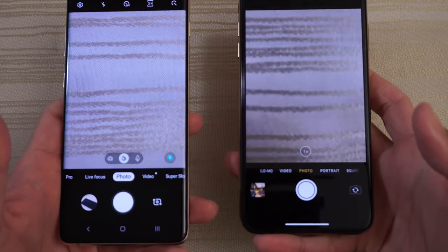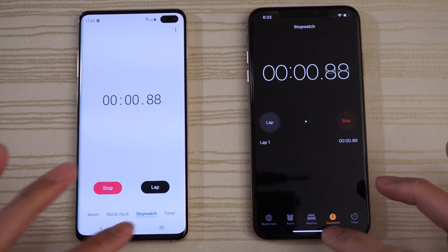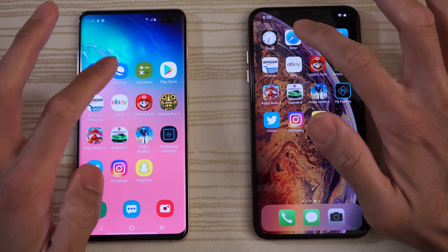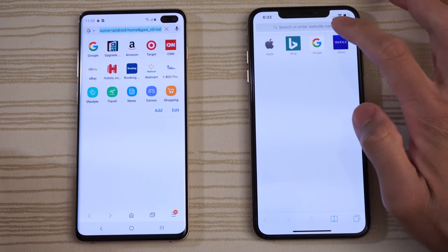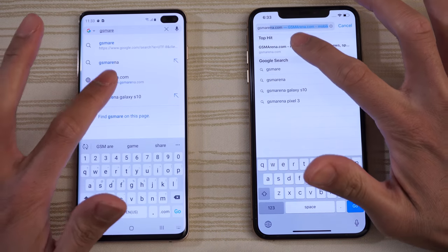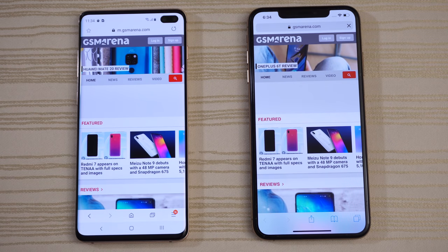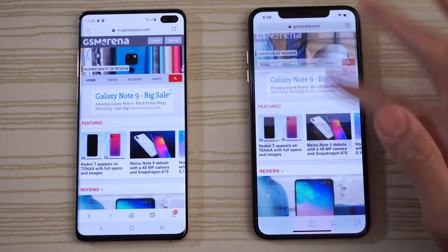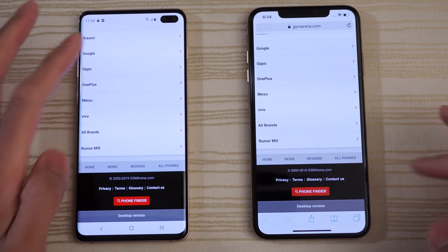Maybe a little bit faster on the iPhone for the camera. Let's run the clock — we'll start the stopwatch and leave that running in the background. Safari and Samsung Browser: we'll do a search for GSM Arena. Looking at the progress bar on top, I'm going to give this one to the S10.